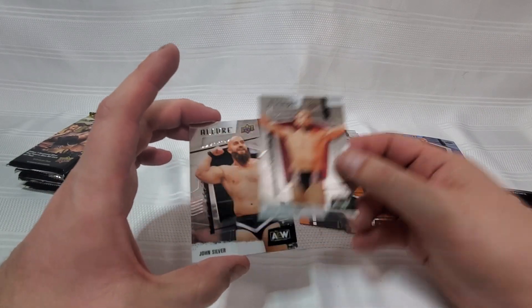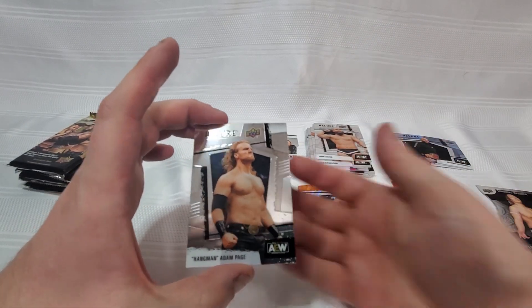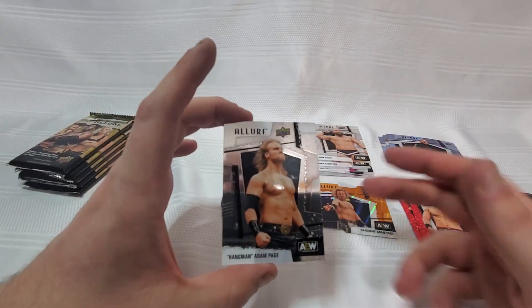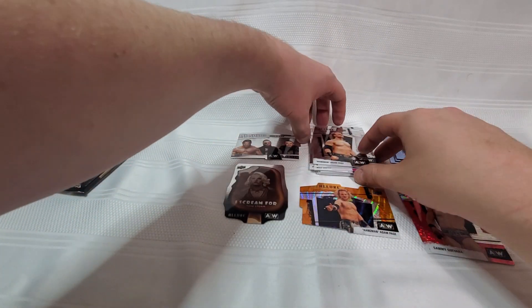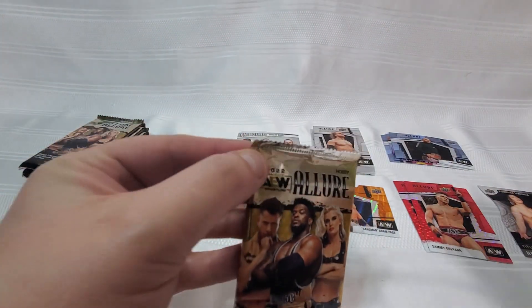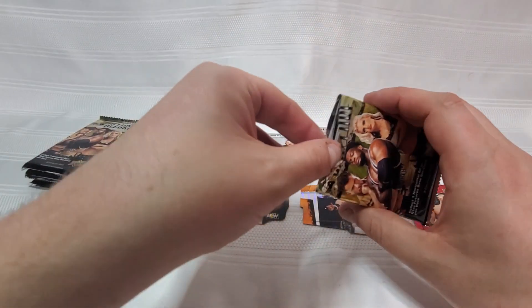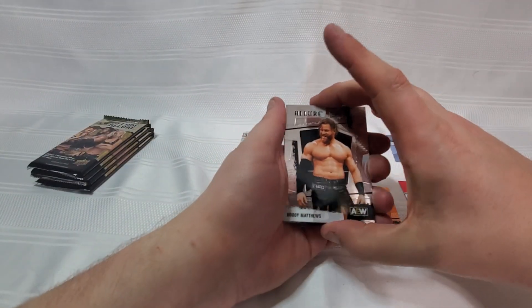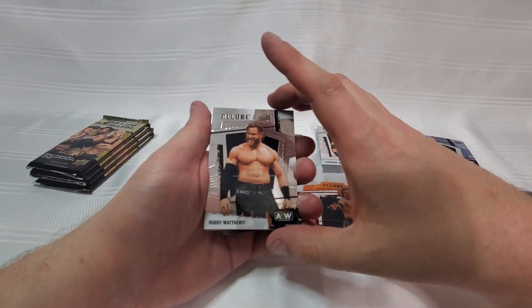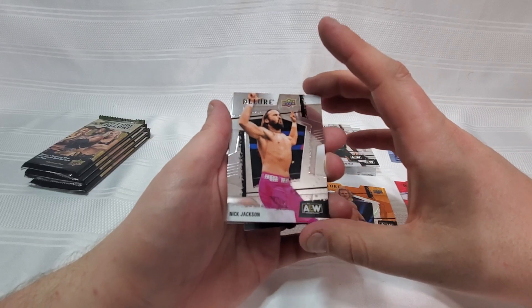Not a set I would probably chase anytime soon. We got ourselves Brian Danielson, Johnny Hungy, Mr. John Silver, and a base Hangman Adam Page. I'm hoping we can find a horizontal Hangman Page and compare it to the horizontal orange slice we got here, just to see if it's the same image. I'm sure someone in the comments or on the Reddit could tell me if that's the case — if we don't see it tonight I'll put my ears to the ground. And here we are with Buddy Matthews.